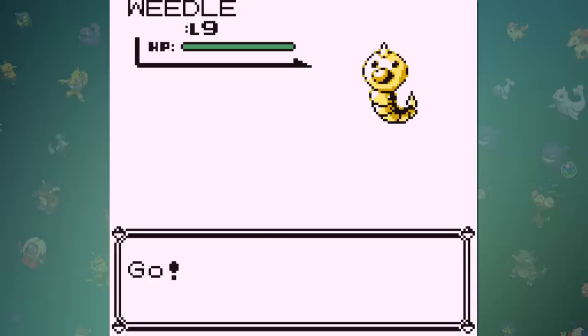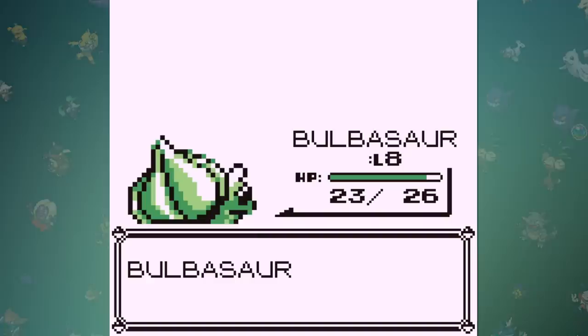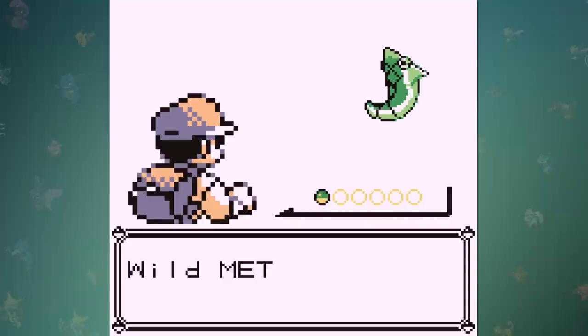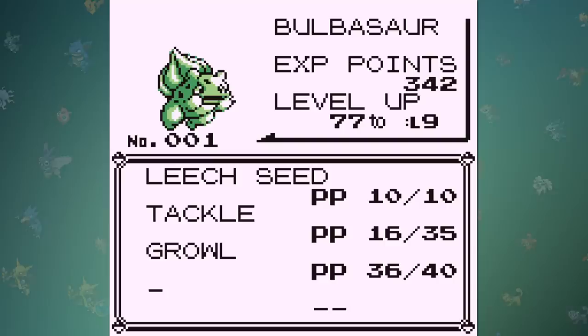This bug catcher will only have a single Weedle that we have to battle, and this should be an extremely easy battle to win. We still have potions just in case, but it can only deal 3 damage per hit unless it's a crit, and it can't poison you because of our typing. After this battle, our Bulbasaur should be at level 8, and it's important that we don't level it up any further. Since we're going to be doing the PP strats method, we're going to need to get Bulbasaur's moves to specific powerpoints, as well as make sure they're in a specific order. The order of our moves have to be Leech Seed with any number of powerpoints, Tackle with 16 PP, and Growl with 36 PP.